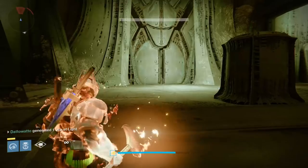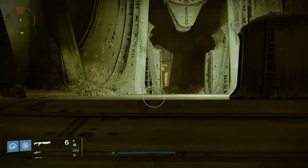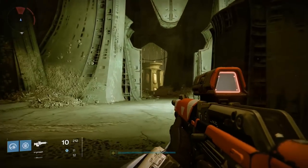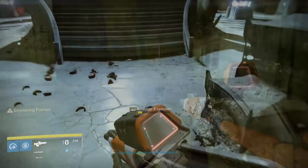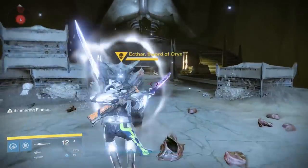Sunbreaker Titans have it pretty easy here. Get all of them to very low health, then kill them all very, very quickly. If you do it fast enough, the door will open. If you're too slow, go to orbit and try it again. Head inside to fight Ekthar.